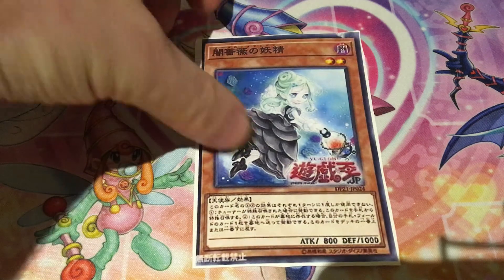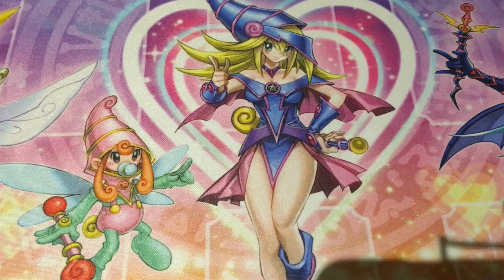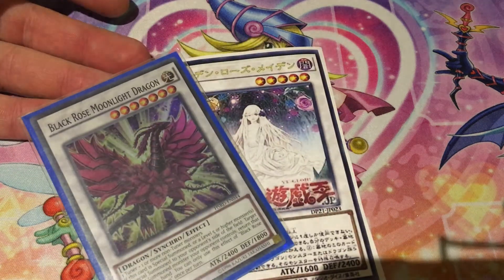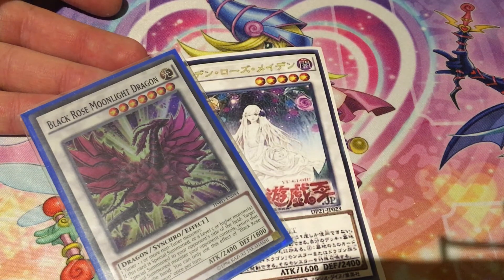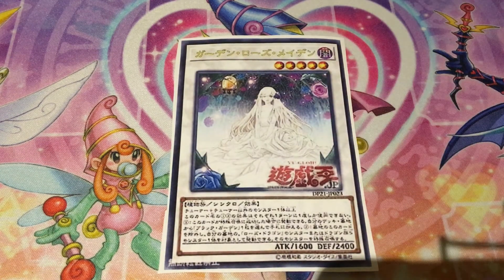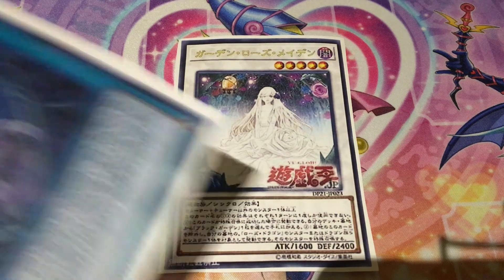You can do some cool Synchro shenanigans with her. Their Synchro monster is called Garden Rose Maiden. She's a Level 5 Dark Plant Synchro with 1600 ATK and 2400 DEF, requiring one Tuner plus one or more non-Tuner monsters. Both effects are hard once per turn. When she's Special Summoned, you can add Akiza's well-known field spell Black Garden from your deck or graveyard to your hand. Her second effect lets her be banished from your graveyard to target a Rose Dragon or Dragon Synchro monster in your graveyard and Special Summon it.